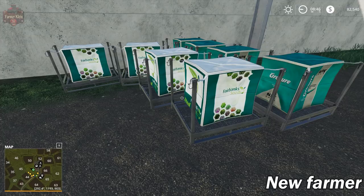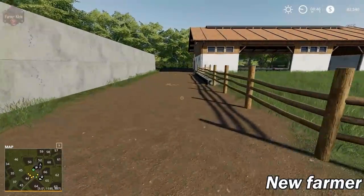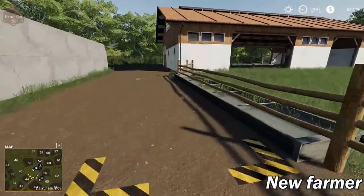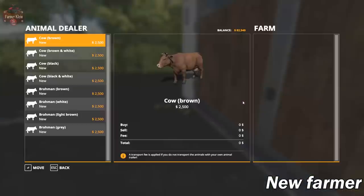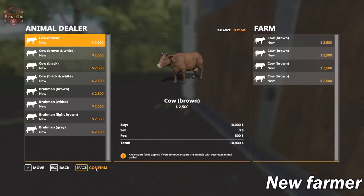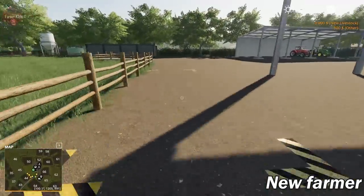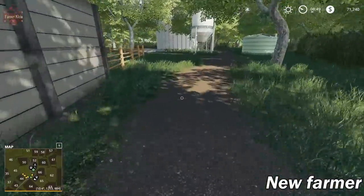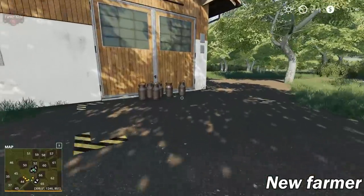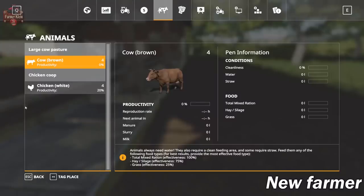If you're interested in learning how to change the pallet skins, there's a video in my mod review section on how to do that. Here we've got the big cow area — in new farmer mode we can support up to 200 cows. We've got the water trough, the area where we buy cattle, a straw trigger, a liquid manure trigger, and a solid manure trigger.